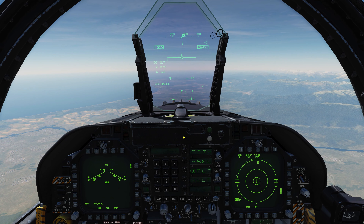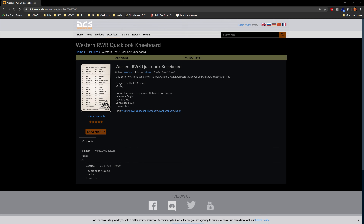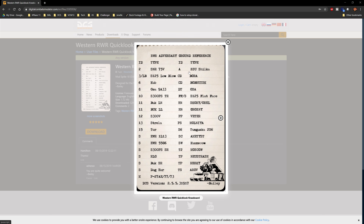We're now on DCS's website — the link for this RWR quick-look kneeboard will be in the description below. Give Bailey a big shout out on the forums or in the comments. Under 'ID' is what you're going to see on the RWR — for example, the HNDT68 is what actually pops up on the RWR. This tells you what it means: for example, 13 is Estrella, 15 is a TOR. You'll have aerial contacts and ground contacts, and some may have the same identifier but with different icons and symbology around them to indicate ground target versus air target.